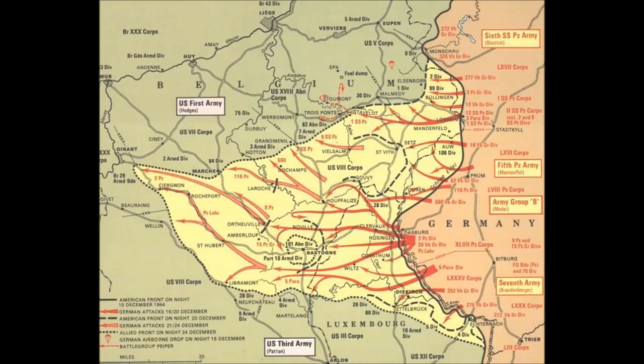The Battle of the Bulge, also known as the Ardennes Counter-Offense, was the last major German offensive campaign on the Western Front during World War II, and took place on December 16, 1944 to January 25, 1945. It was launched through the densely forested Ardennes region of Wallonia in eastern Belgium, northeast France, and Luxembourg towards the end of the war in Europe.